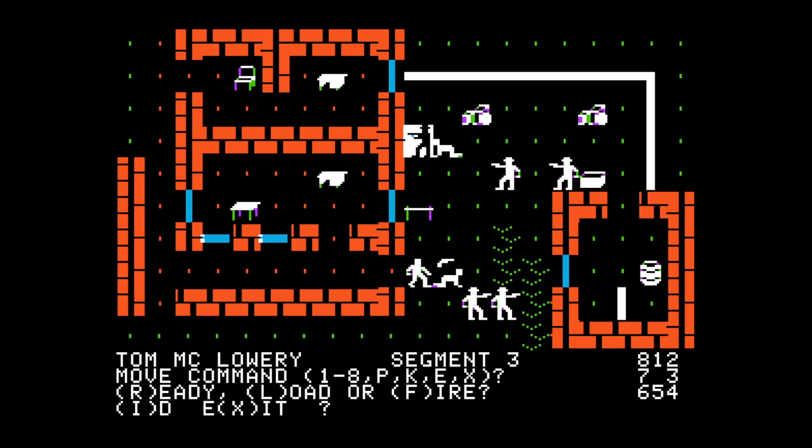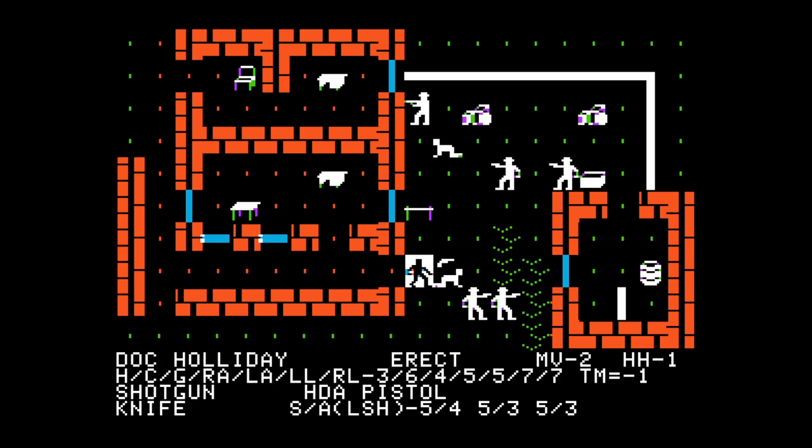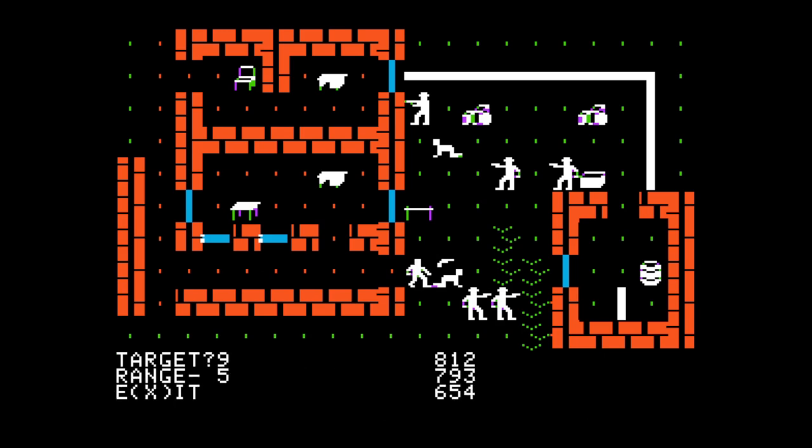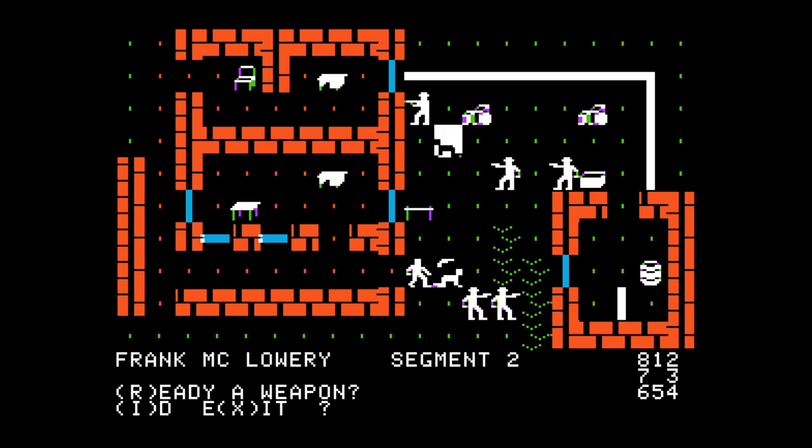Tom - let's risk it. See if you can move back one and then fire down to Doc Holiday before he gets re-equipped. Tom Clowey missed Doc Holiday. Frank McLowery - can you ready a weapon? Yes you can - get a pistol then. Billy Claiborne can fire - what if you move back a bit and then fire? We'll try Virgil again.